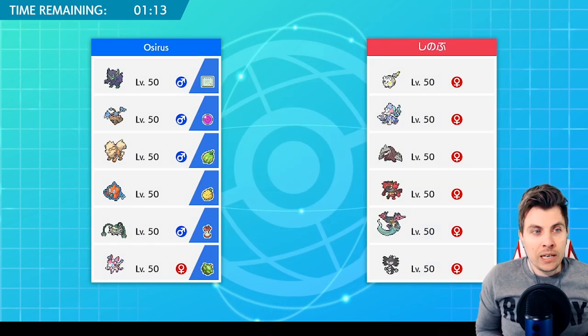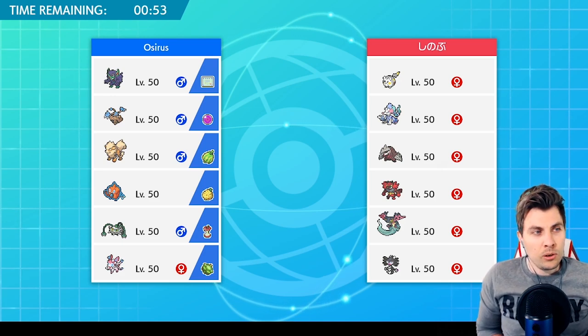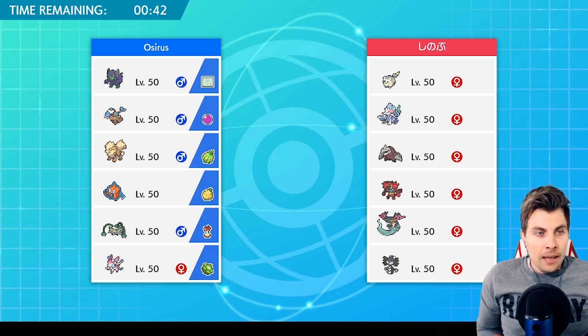We've got our first opponent — they're playing Togekiss, Primarina, Excadrill, Incineroar, Dragapult, and Gothitelle. Grimmsnarl doesn't look too bad here. The Primarina can give us a few issues, as well as the Excadrill. I'm more worried about the Primarina-Togekiss lead because Togekiss can Fake Out Hitmontop and potentially stop our Bullet Punch into Grimmsnarl.